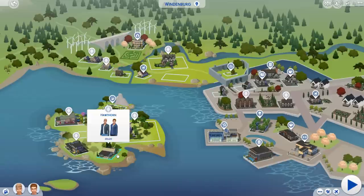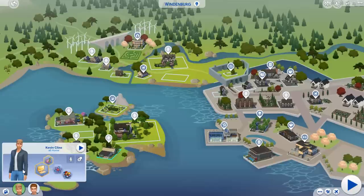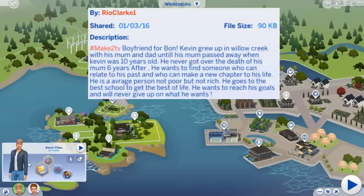We moved them here onto this little island — there was a nice little cluster of houses. Two of them came with parents, and two came without parents. The first is Kevin Kline, shared with us by Rio Clark. Kevin grew up in Willow Creek with his mom and dad until his mom passed away when he was 10. He never got over the death of his mom. He wants to find someone who can relate to his past and make a new chapter in his life. He's a computer whiz, a quick learner, a genius, and a goofball — which matches Bon well.